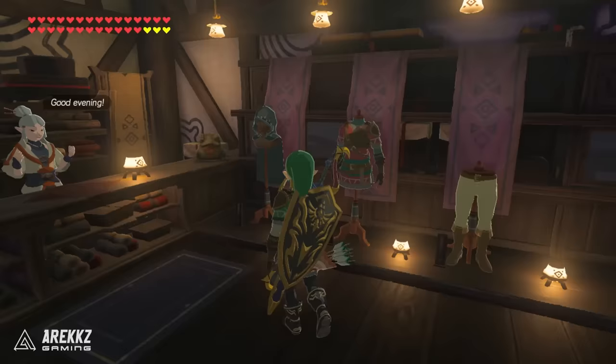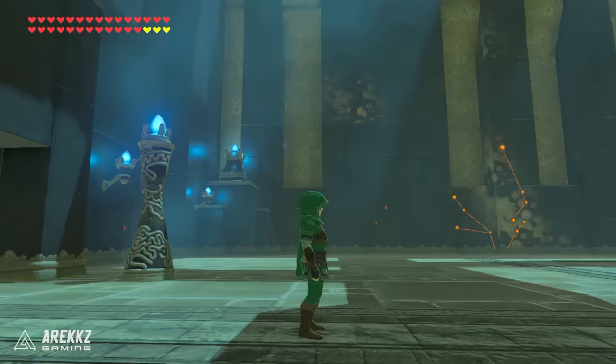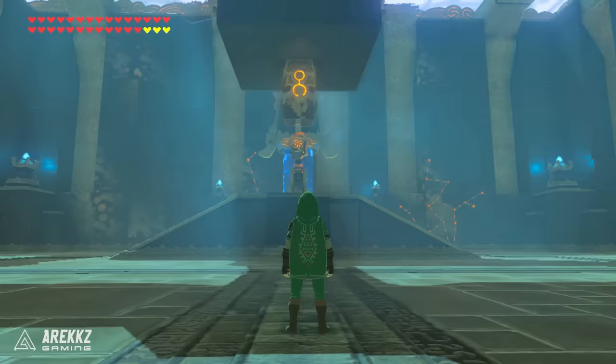After that we have the Hylian set. I probably should have shown this earlier since you get this very early on in the game. This can be purchased from Kakariko village or Hateno village. It doesn't give you any bonuses, but early game it is the closest you're going to get to a conventional looking tunic, especially if you dye it green.